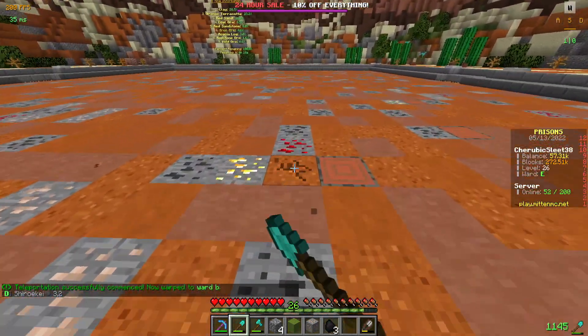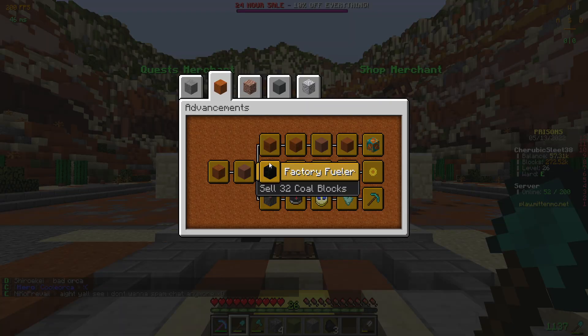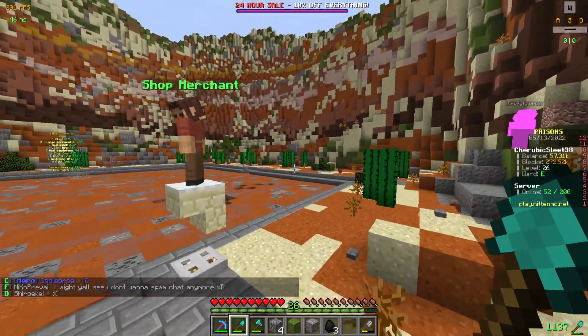This is B mine — it's like all sand and sandstone and stuff. 500 rewards. Let's go to C mine, warp C.